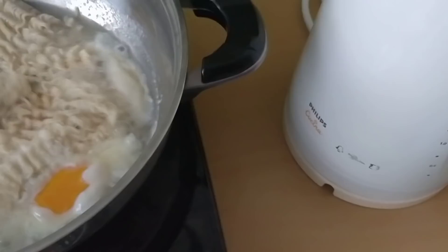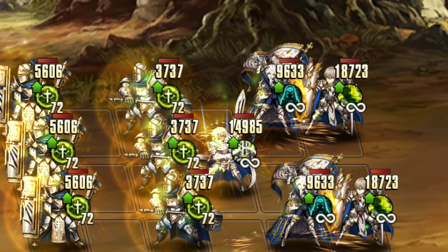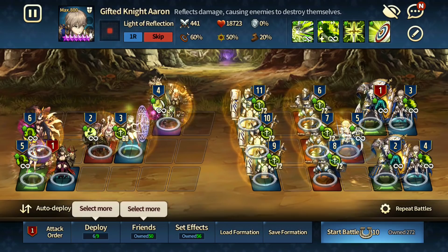Let me show you guys what I mean. I was trying to find an evil castle stage so I wouldn't waste horseshoes, but I couldn't find one with enemies that have Thorn long enough. There's one stage with an enemy that only has Thorn for two turns — that's too short. So let's try this at the more reasonable campaign stage 47-5, the stage with Aaron. Aaron has Thorn right here.